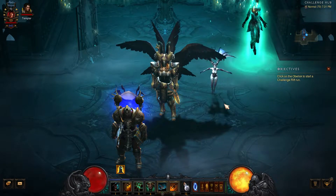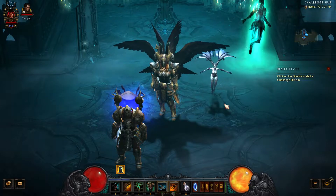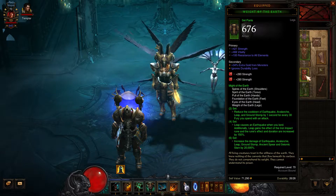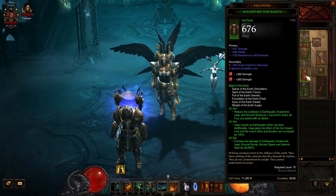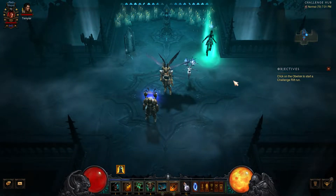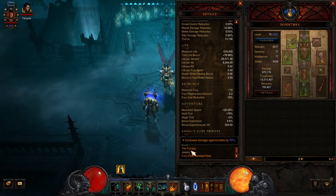Hello my friends, welcome to another episode of Diablo 3. My name is Wilfred. This Challenge Rift 150 is the Might of the Earth set and I've not played this before, so I don't know what's going to turn out, but I hope it does have some pretty good things that we can try out.